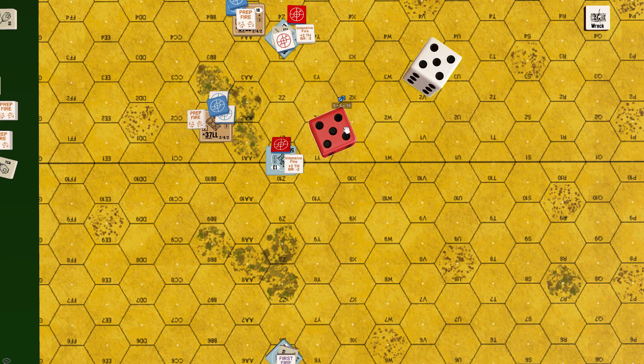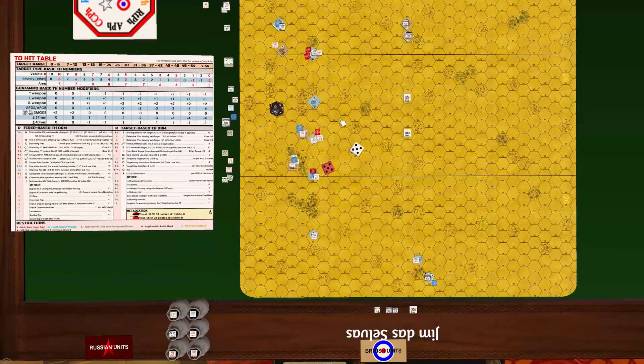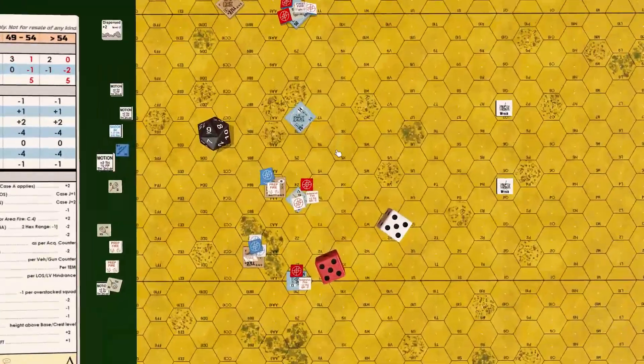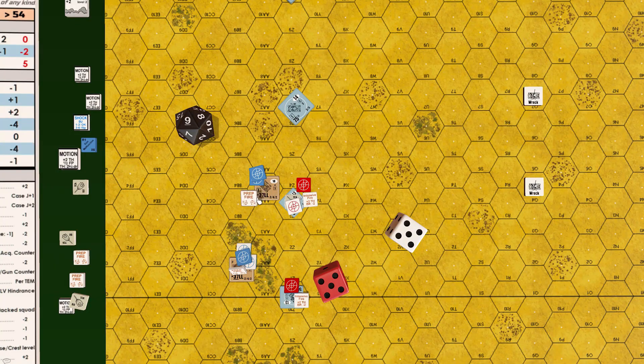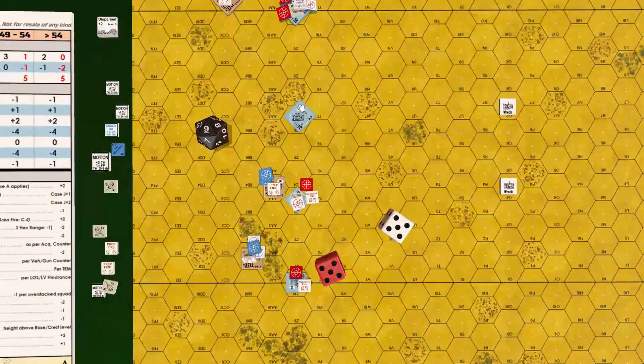Roll: 10 plus 4 = 14 — not hit, Stuart loses rate of fire. Jim makes a mistake allowing a shot from Panzer in 27Z6 on this Stuart; this attack could only legally happen in the next defensive fire phase since Stuart ended movement and already fired.